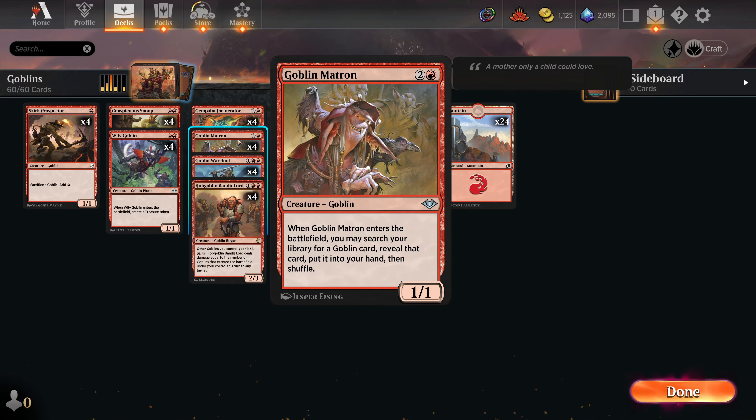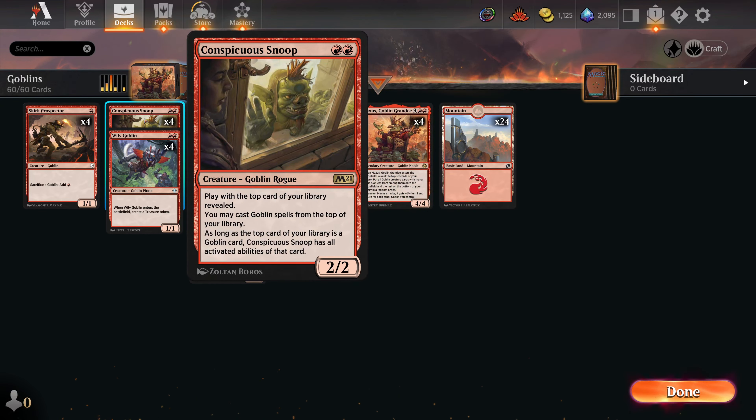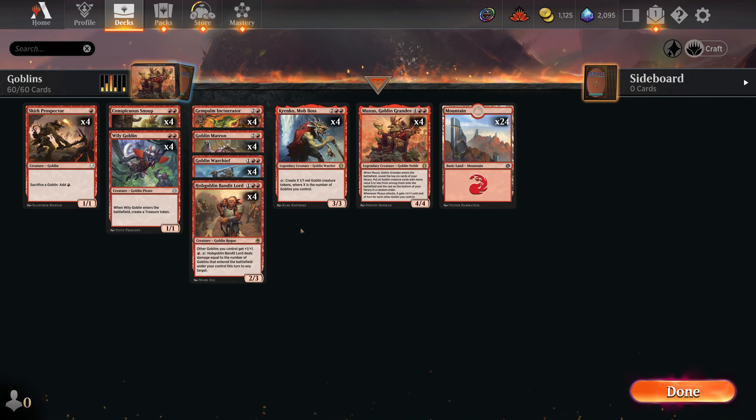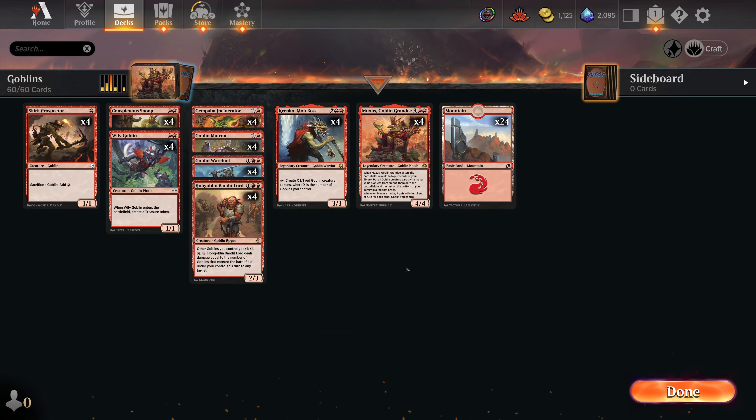Goblin Matron is here to search primarily for Muxus, so we have basically eight copies of Muxus. It can also find a Kranko or a Conspicuous Snoop if the activated abilities are more important than having additional creatures on board. The last linchpin of the deck is Goblin Warchief, which discounts all our spells and gives them haste. Generally when I play against this deck, I'm removing Warchief as the number one threat and Conspicuous Snoop as number two. This is mono red goblins - let's go win some games.